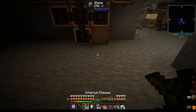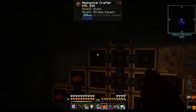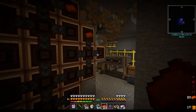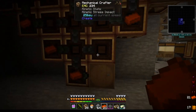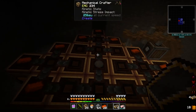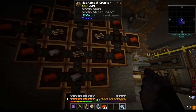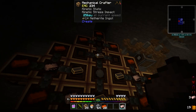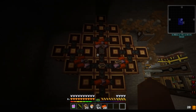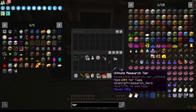We'll just grab 32. We'll start by putting these in the outer ones, like so. We can set fading in the center. Set these four here, and as soon as I place this last one here, we should see it all working together to make the ultimate research tier.